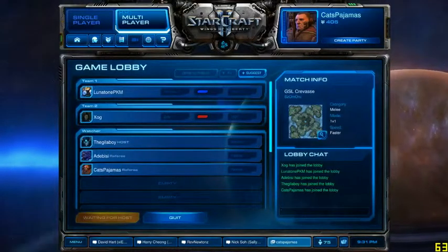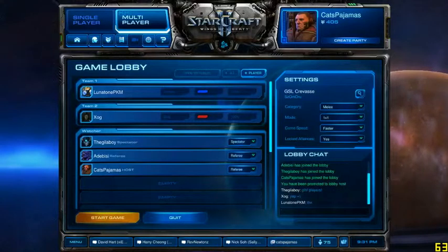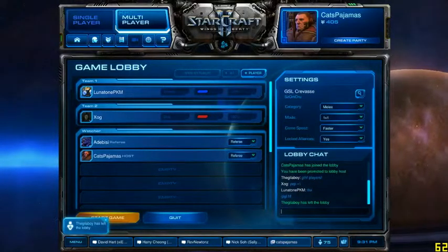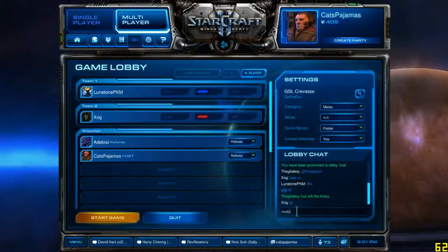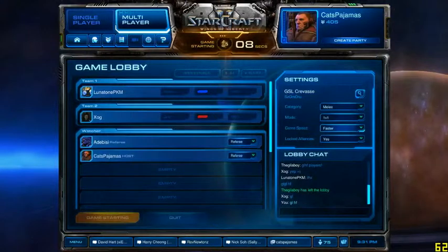Okay, so we're going to get game number two here. A member of formerly Pokemon — now Saga clan, I believe — and Zog: two ridiculously good players, this is going to be fun. Especially on GSL Crevasse, a lot of options for both players on this map. PvZ sometimes isn't the most fun matchup to watch, but on this map it is awesome to watch. And here we go, game getting underway.